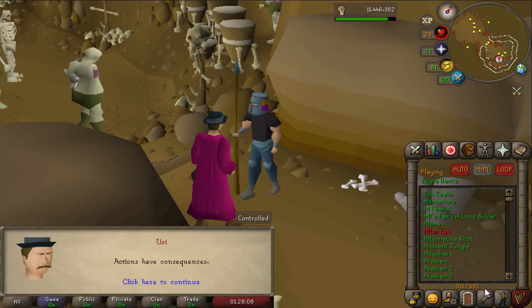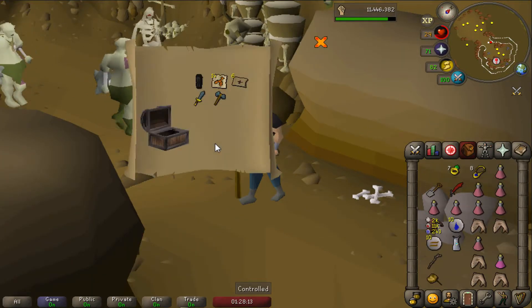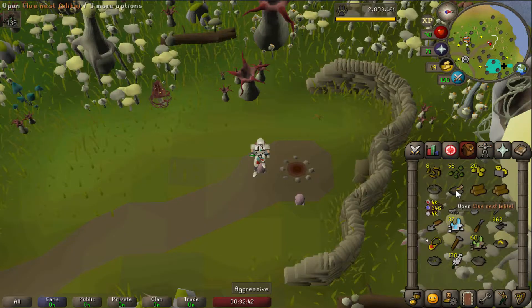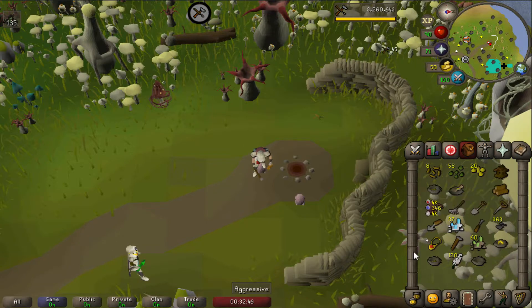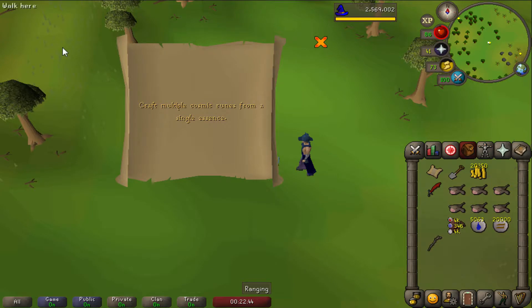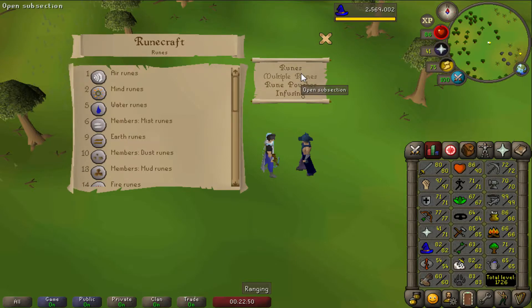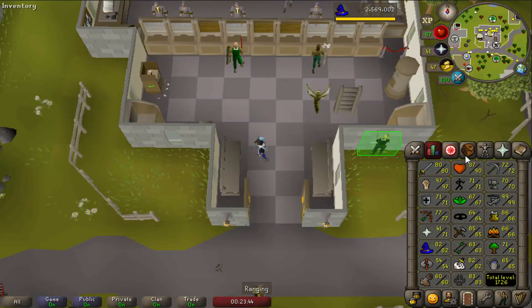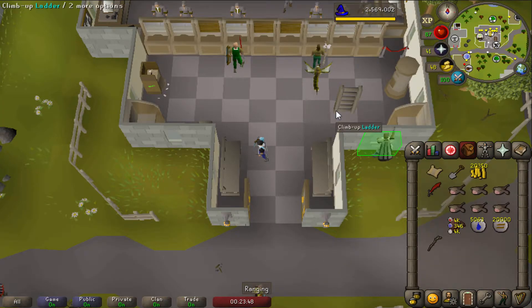We got a clue and even got the helm. Let's open it. I'm doing my birdhouse run and I got an elite clue scroll from a nest — let's go! I got the elite clue scroll and there's one step: I need to craft multiple cosmic runes from a single essence, which requires level 59 Runecrafting. For now I'm going to keep it in the bank, because I want to get to level 83 Slayer before I start doing Runecrafting.